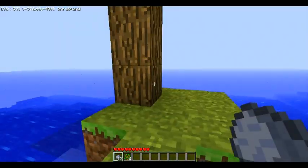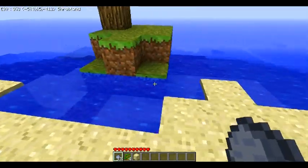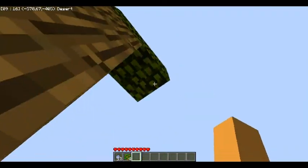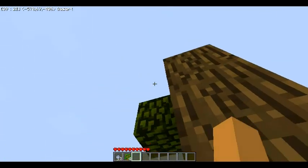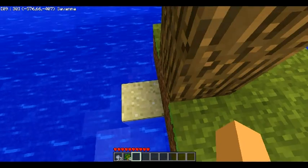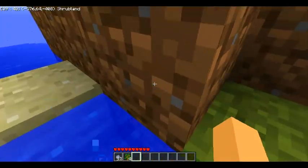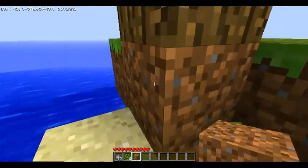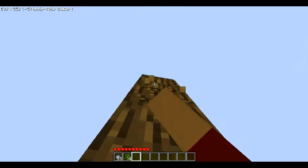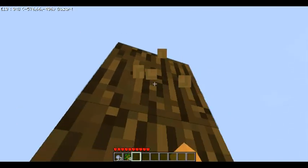I'll pick up some sand so I can get that top piece of wood. Let's put this sand down since I don't really need it. I'll probably use some dirt too. Since you can't build with sand, dirt will be very helpful. I wish I could use that mod where if you break the bottom of a tree the entire tree falls down — that would be very helpful right now.